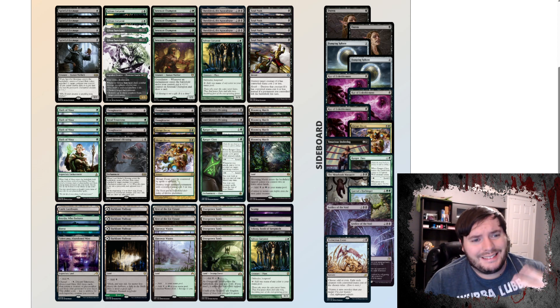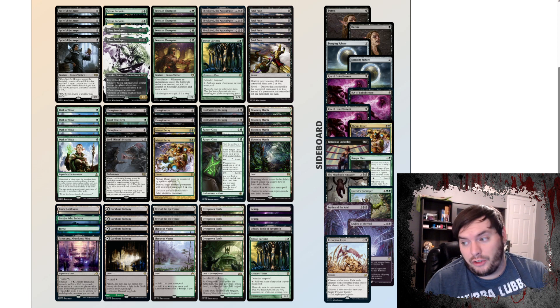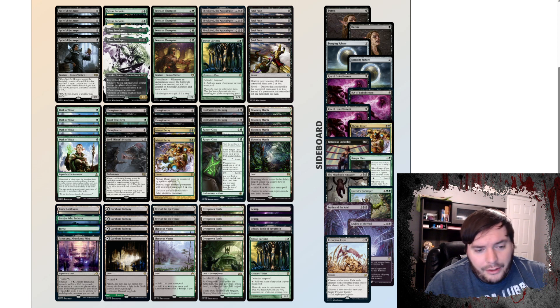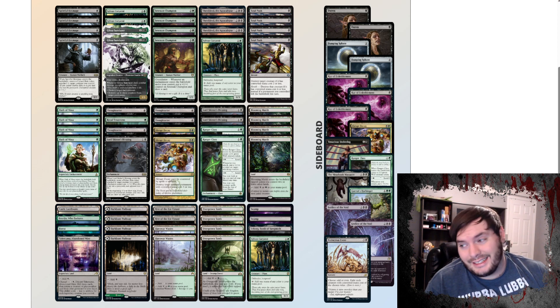Sideboard-wise, we have two Duresses for the control and combo matchups. Damping Sphere for Lotus Field. Raven's Crime for Grease Fang and Mono White. Abrupt Decay also for Mono White and potentially Spirits. We have Underdog as a grindy threat, another Ranger's Class against Control. We have Meat Hook Massacre for the aggro matchups with Extinction Event, which is also for Green. Leyline of the Void for Graveyard Hate, which is an enchantment that works quite well with the deck. And then we have Gruff's Harbinger for Rakdos Midrange and black-based removal decks. That is Golgari Enchantment Midrange for Pioneer — sweet deck.